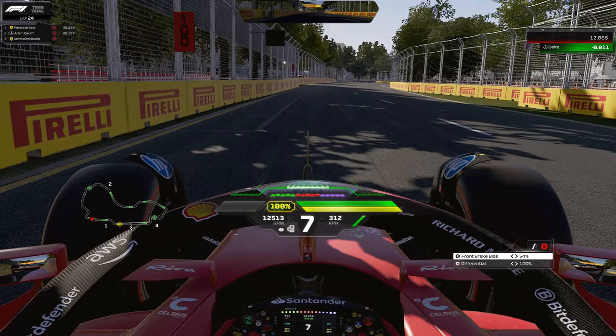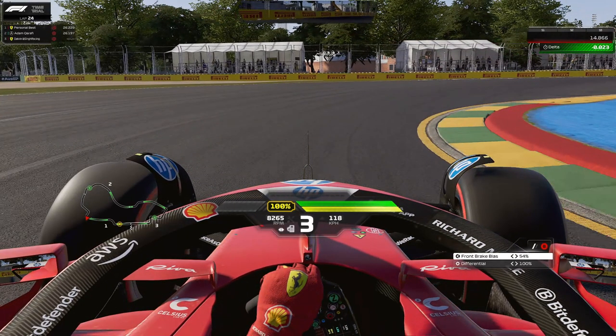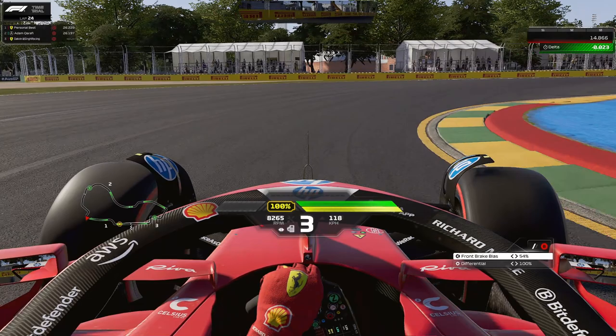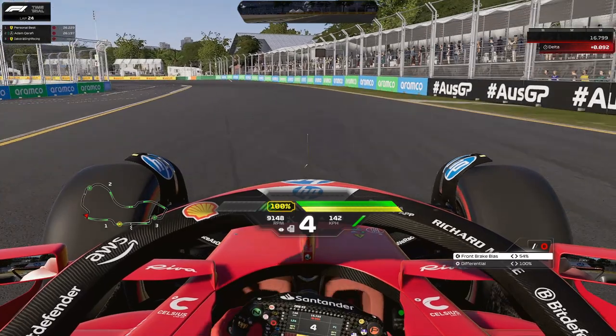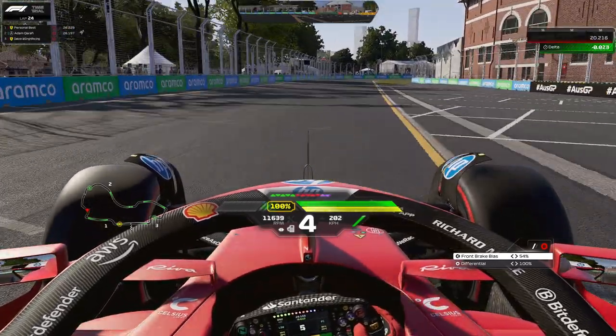In the next braking zone, look for the black box on the top left or the 100-metre board just before it — those are your usual braking references. Brake hard in a straight line and then trail the car in. We miss the apex just a little bit, but you can be a little tighter. Avoid that red part of the curb — it really spins your car out. There are a million lines you can take, deep or wide, as long as you bring the car back to the left for the next complex of corners to carry maximum speed to the end of sector one.